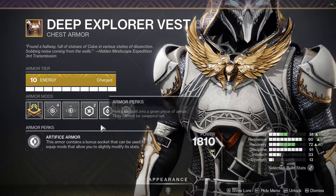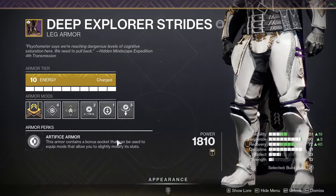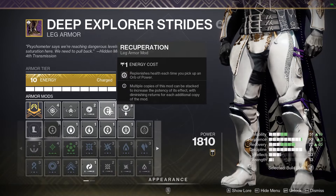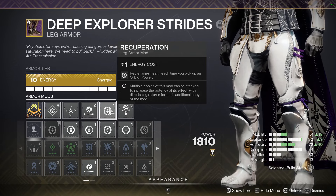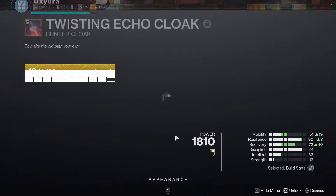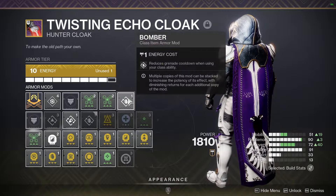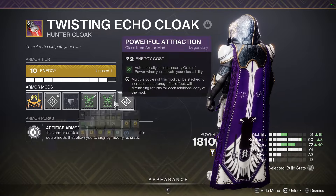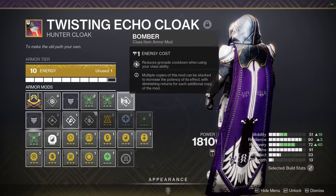Chest armor — nothing special, generic resists. Boots — the holster and scavenger just depend on what weapons I'm running so that doesn't matter too much, but Recuperation for a bit of extra survivability while running around. For the class item: double Bomber and double Powerful Attraction, and a single Bomber or Pickup Radius for more grenades. Pretty self-explanatory.